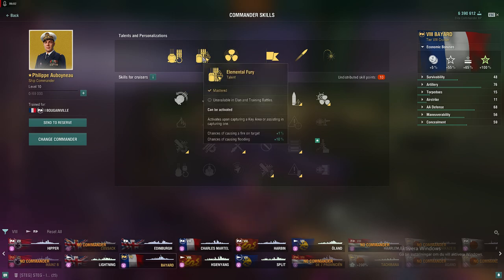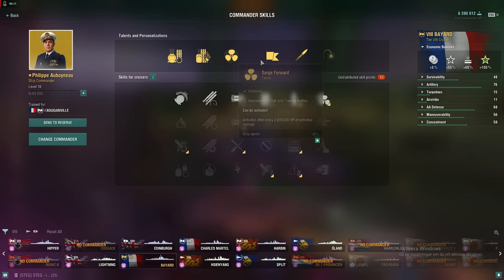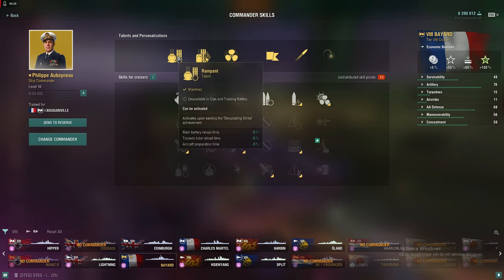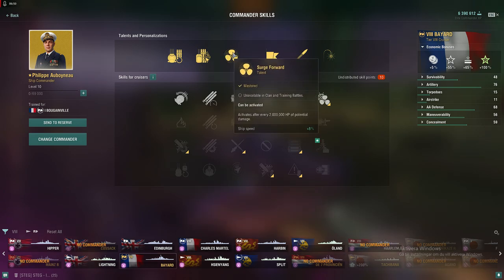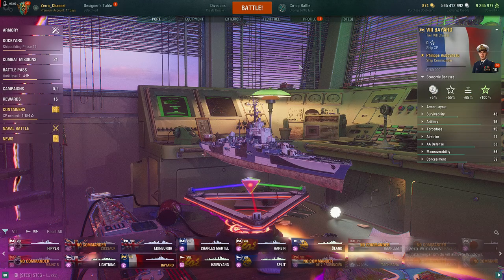Philippe's talents include 'Elemental Fury,' which appears to relate to ship speed. His main guns change characteristics somehow. There's also a faster torpedo reload of minus 5%, plus 10% chance to flood which is extremely good, and plus 1 to fire chance. The ship speed boost is 8 knots. Definitely suits a République or cruiser build focused on speed and a higher fire/torpedo chance against enemies.